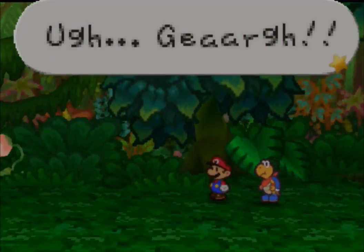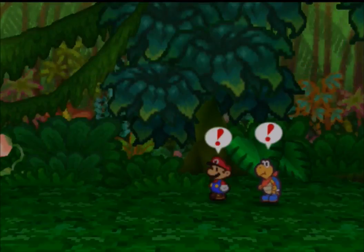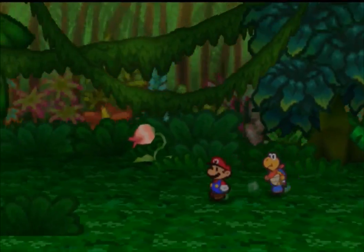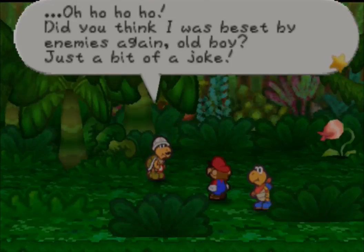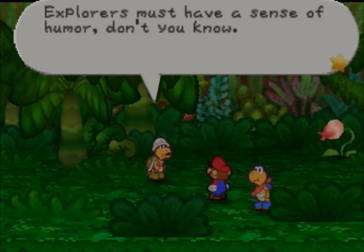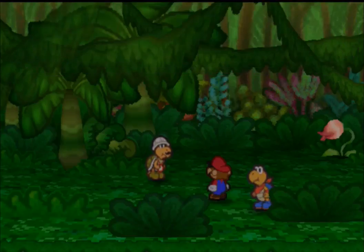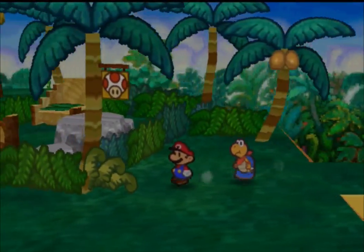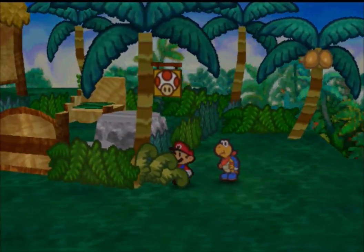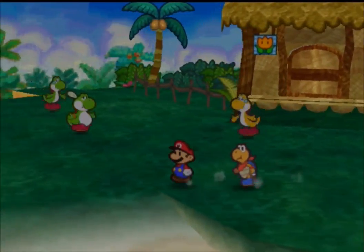It sounds like it's going to be a really short chapter — chapter five — but it's actually a long chapter, as I shall soon discover. Stop stop it — and it's getting attacked again. Maybe not — oh ho ho, did you think I was beset by enemies? Oh boy, just a bit of a joke. Explorers must have a sense of humor, don't you know? At any rate, let's move on. Okay so we are going to continue. And as you can see when we go back, the music is all dramatic and the Yoshis are in distress. Let's go find out why.